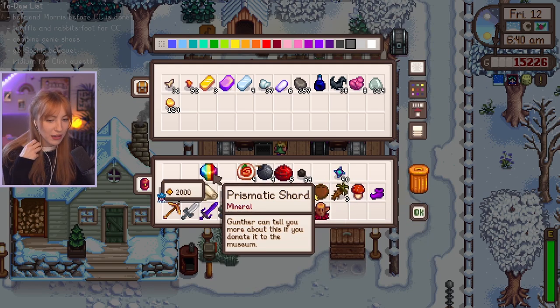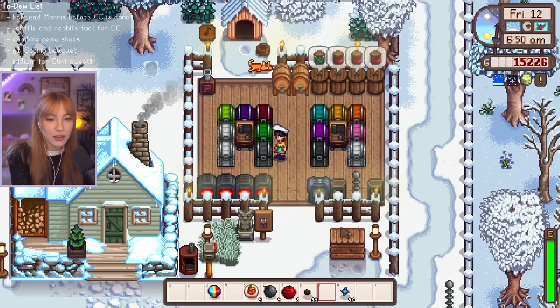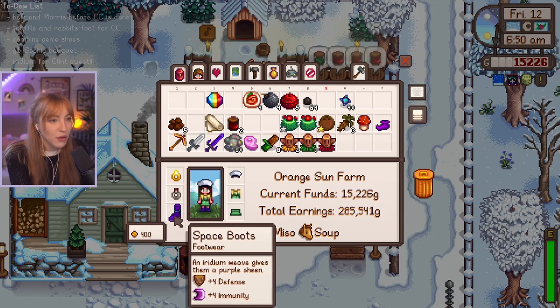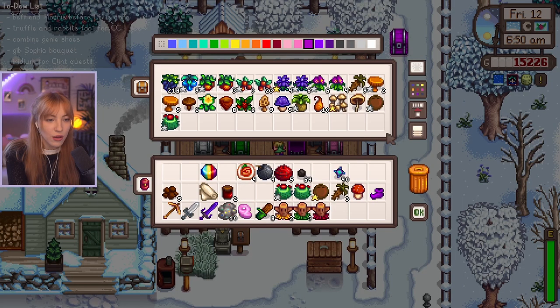What can I use this prismatic shard for? We need to donate it, actually. Should I donate it? Yeah, I may as well. I also want to put my shoes — so with these genie shoes, they're really cute. I want to combine them with the space boots. I wrote it here: combine genie shoes. I think I can do that at Emily's, right?